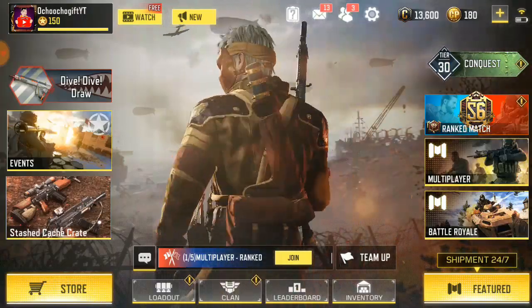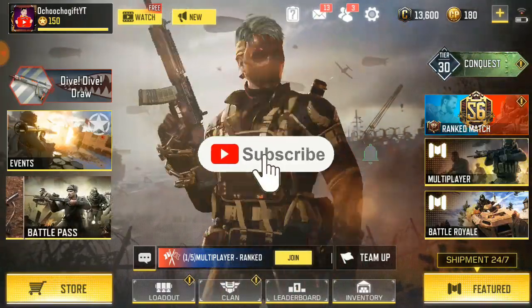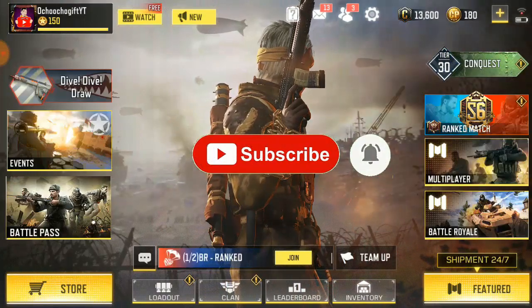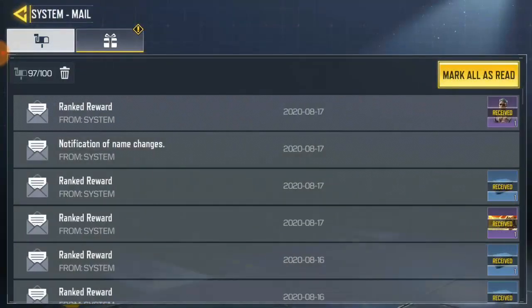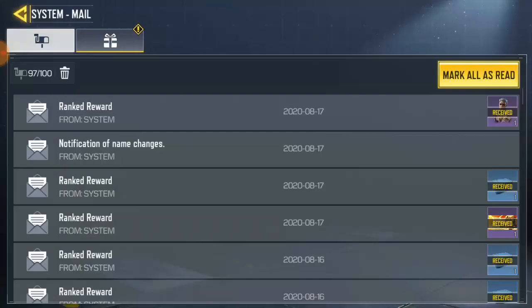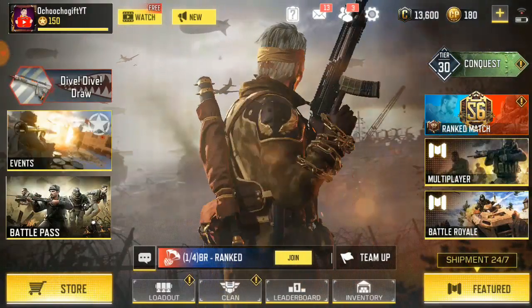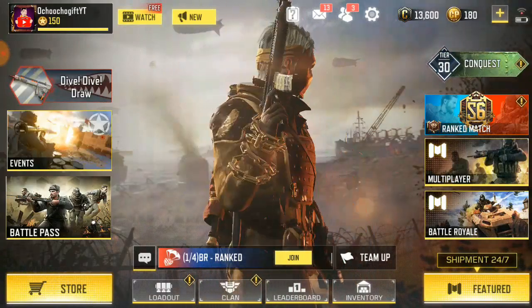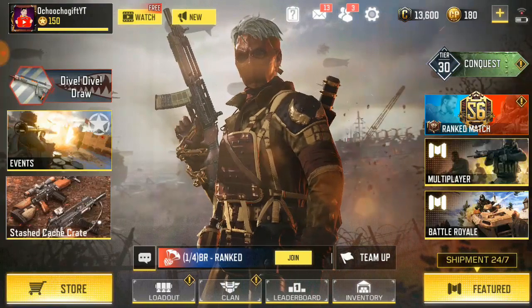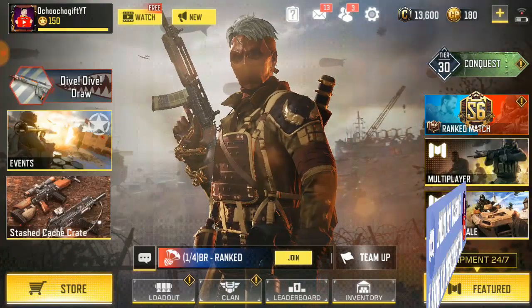Right now I'm at Master 2 and there's a free awesome skin in Master 2, so yeah I love it, it's so crazy and so cool. If I got this skin guys, that's just get to Master 2 then I'm gonna get this awesome crazy guy. I like this skin guys. Okay so how to play 101 in Season 9.